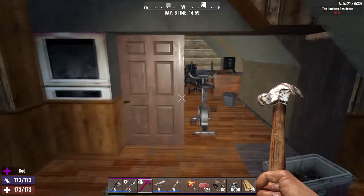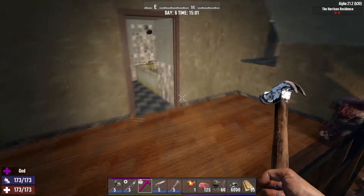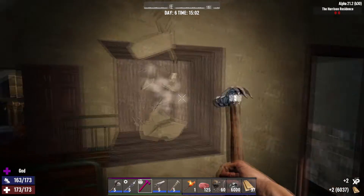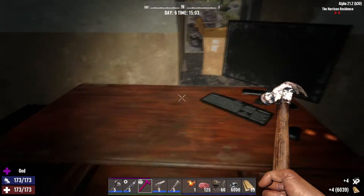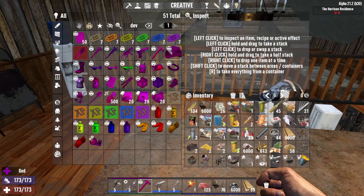Now we move on to the last dev tool — one of my personal favorites: the Hammer of God. This thing is pretty cool, I always have it on me. It's just one hit to everything — it doesn't matter what it is, it could be a zombie, could be this chair.